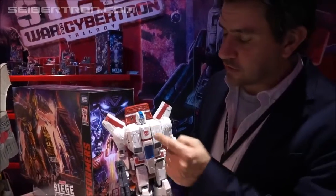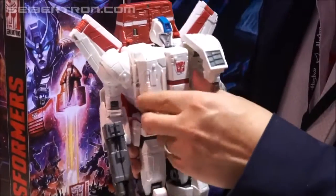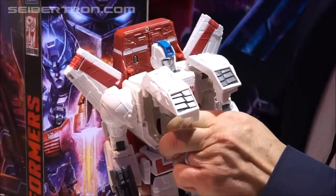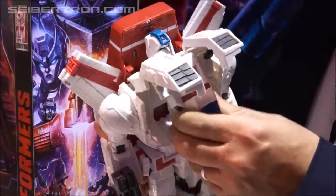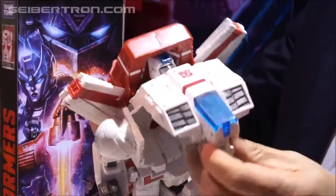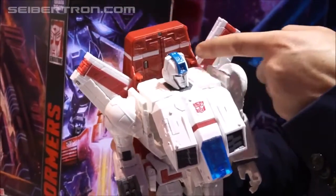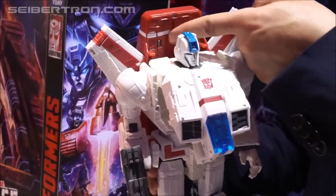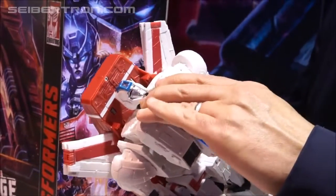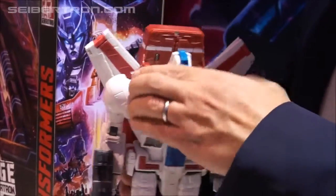So first up, you saw this transformation — this conversion feature. When you go to convert him into a jet or vice versa, you can flip these things up. When this piece comes out, pay attention to the head — it actually goes up into this trap door, and when it comes out, the trap doors close. They're spring-loaded doors. They really make this guy a joy to convert from robot to vehicle.